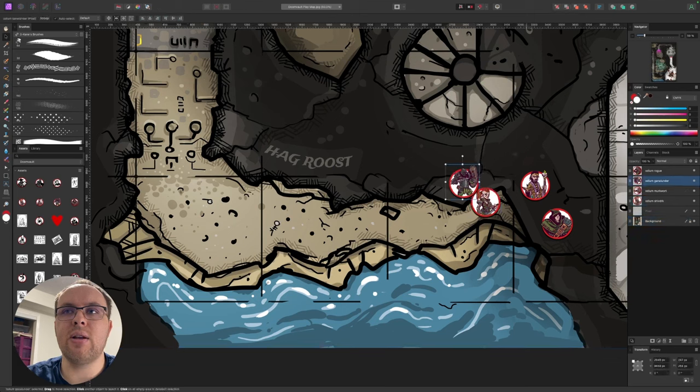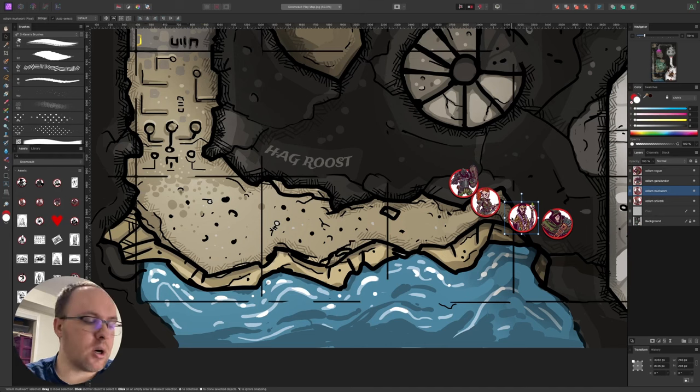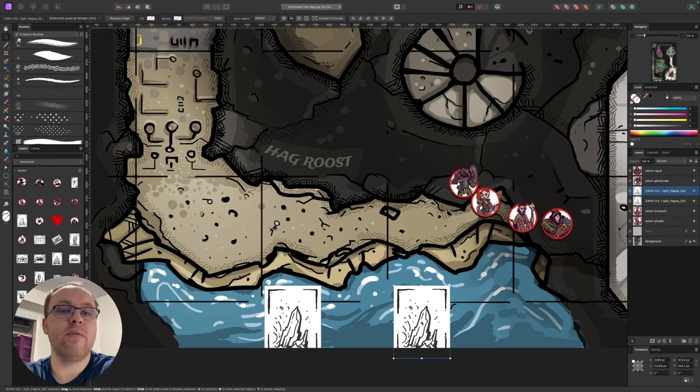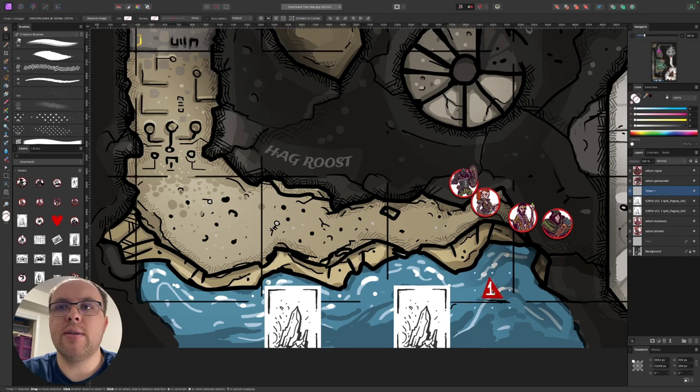The very first thing for this opening is to think about some threats, some treats, and some timers. What I like to do first is come up with a timer. We have this cliff and the waves are crashing in — maybe a storm is brewing. I pull out some craggy rock stones and roll a d4. We get something like a one, and we drop it in. This is going to be our timer.